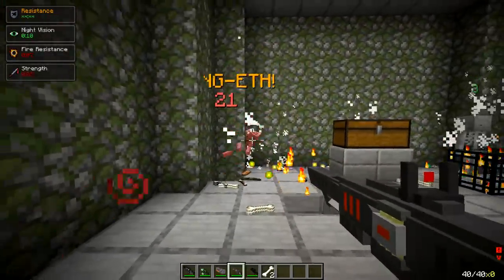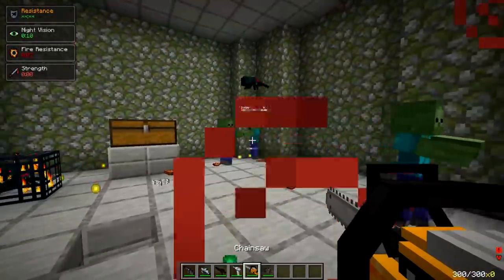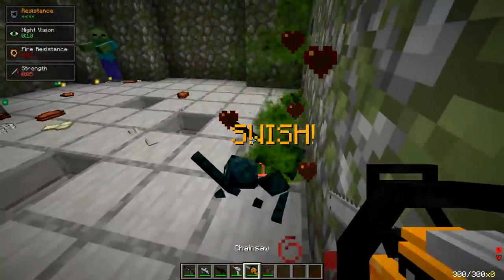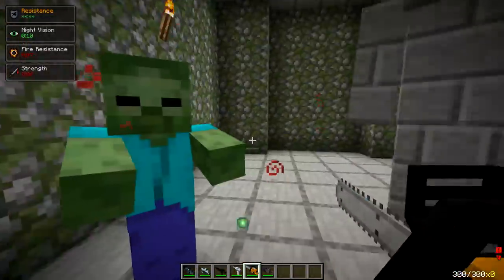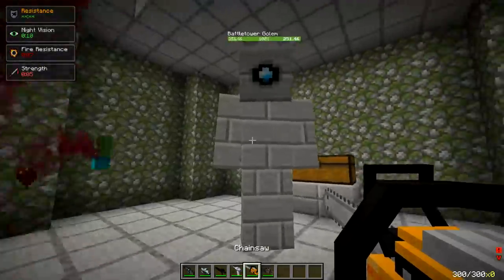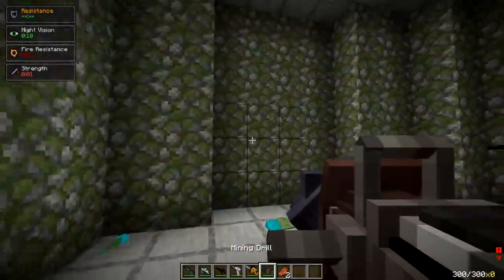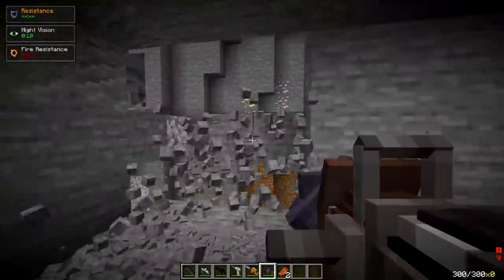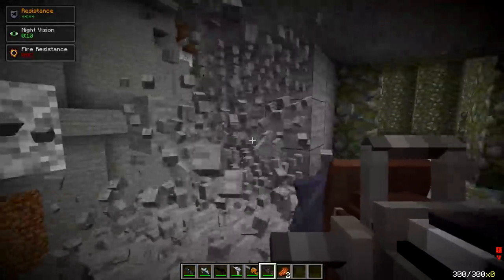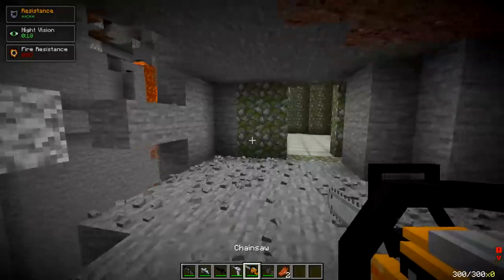Next up we got a chainsaw and a mining drill. I don't know if these are specifically used to attack mobs or what. Okay that looked like it was used to attack mobs! The drill just seems like you punch things with it - but look, you can just do this. Oh this is sweet! I'm straight up destroying the area and I'm assuming with this you can cut down trees really fast.